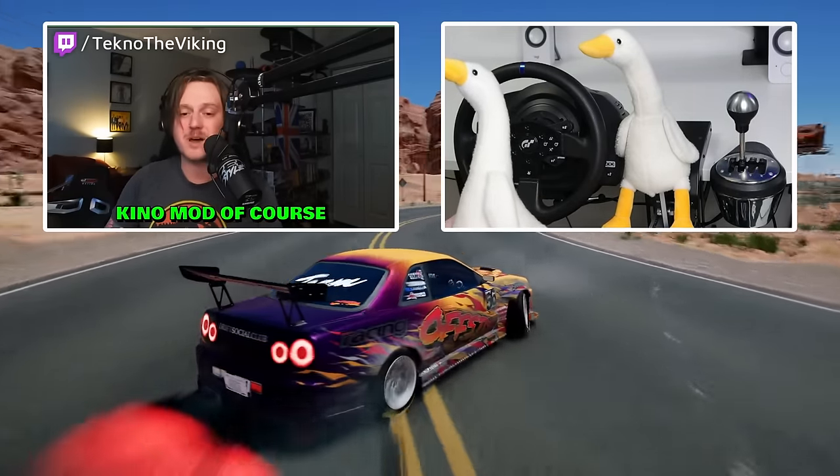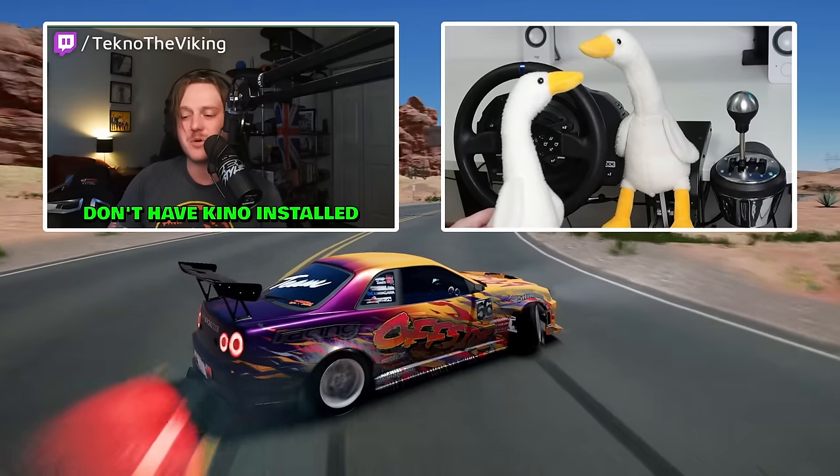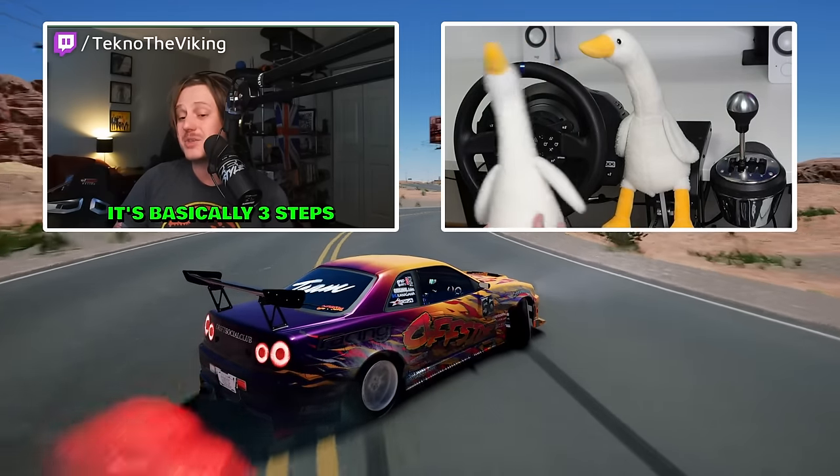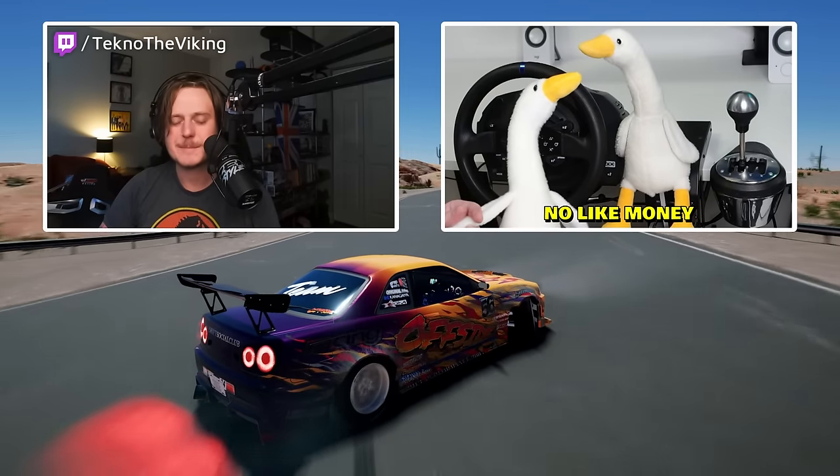The ZML Discord has everything posted, including a thread on how to install. The last mod in the bundle is KinoMod. If you go to the ZML Discord and look at the install thread, there's a zip file and a video walkthrough. If you don't have KinoMod installed, it's basically three steps — not bad at all.